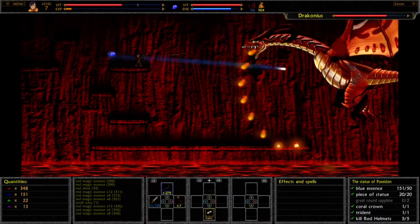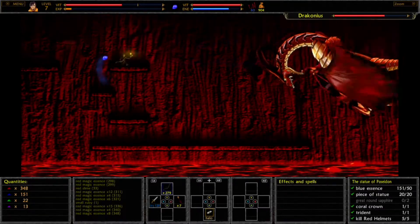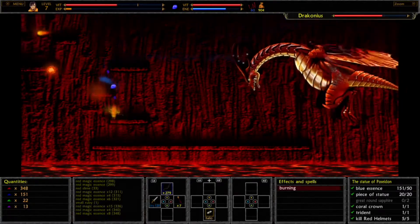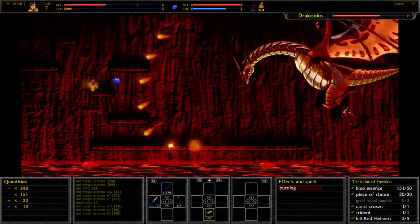His kamikaze run will come horizontally based on your height on the map. So if you're at the top ledge he'll kamikaze you at the top; if you're on the bottom he'll kamikaze you at the bottom. It's easiest just to go to the top when you see him going off the screen and then drop down.